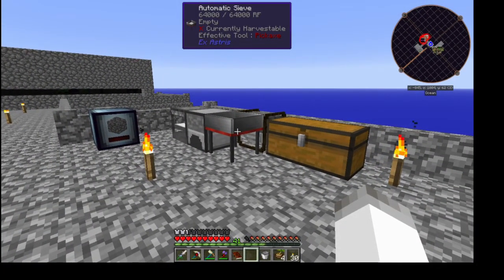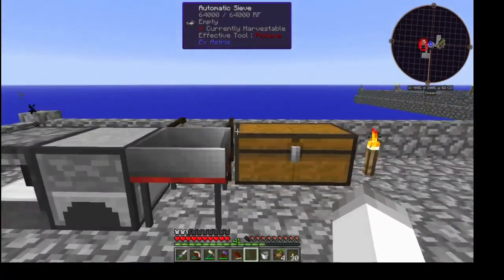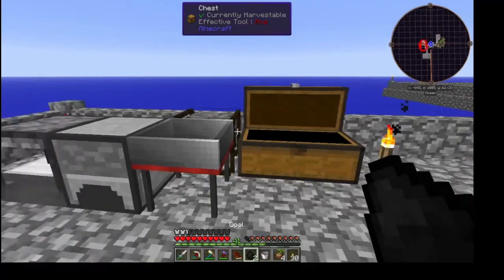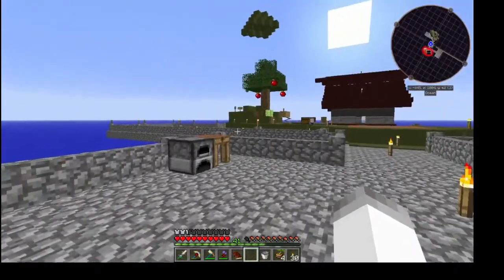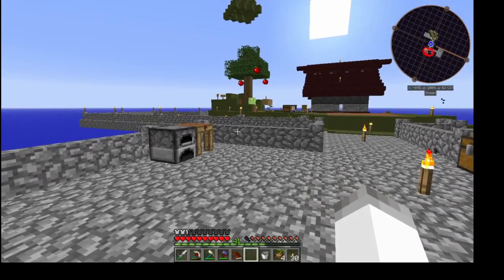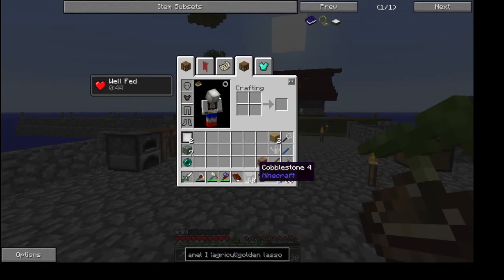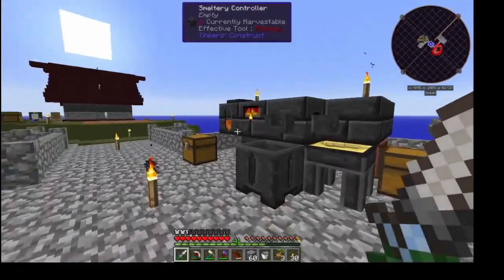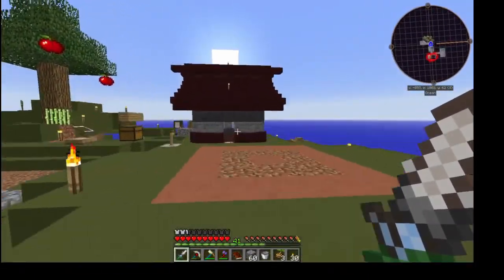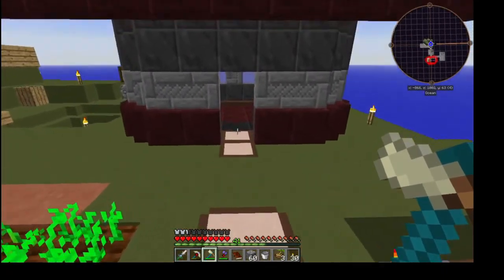Today I originally planned to expand on the automatic sifting thing, but I don't think we're going to do that. Power is kind of an issue right now, so I want to get some more power and get the food situation under control. Those are going to be the two priorities today. The other thing is I want to try to get some animals.